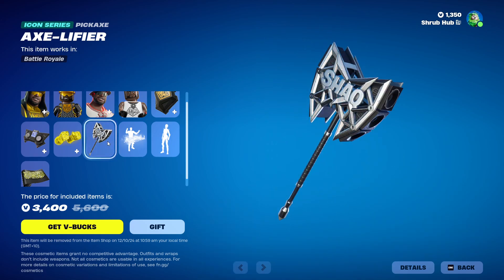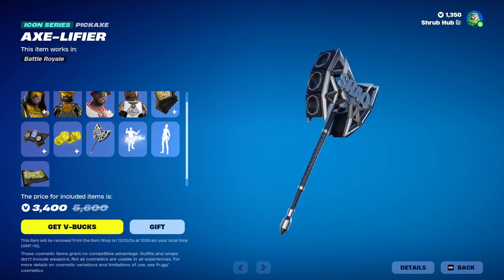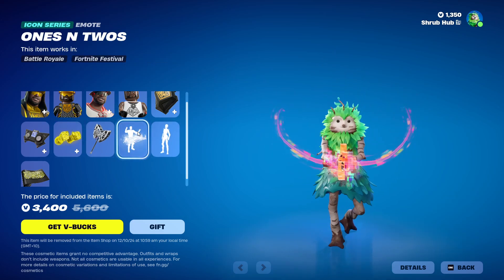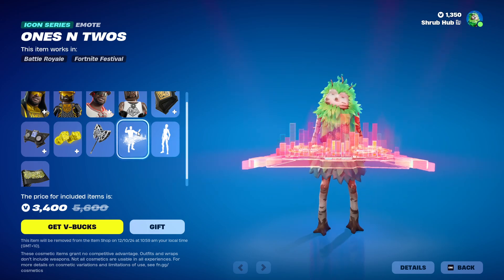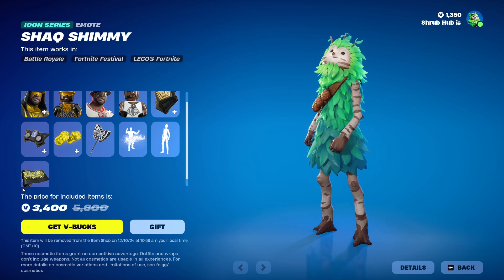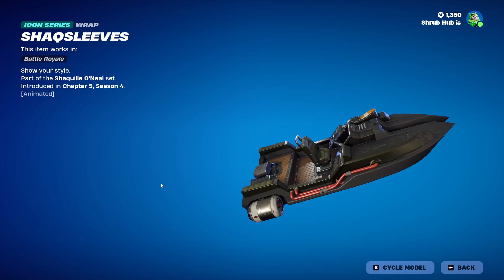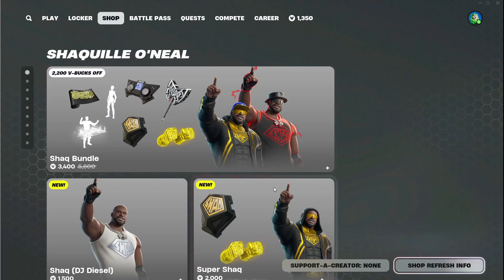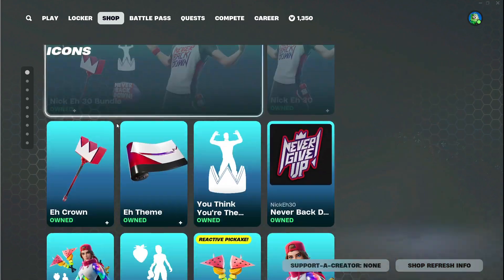Then we have the Axe Lifer, which looks pretty cool. Then we have the 1s and 2s. The Shat Shimmy — amazing. And the Shat Sleeves Wrap, all from Chapter 5, Season 4. At night this wrap glows, but there's no way to show that. Pretty nice.